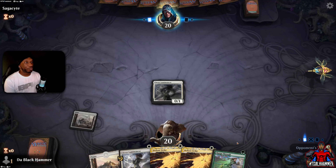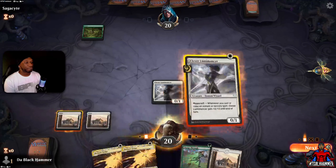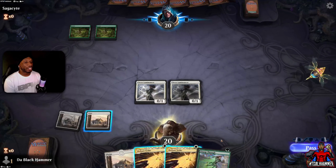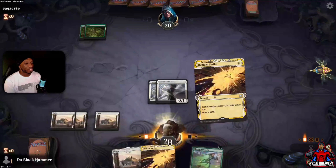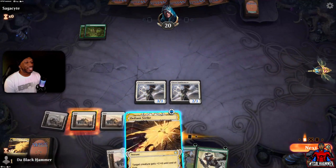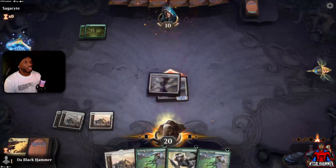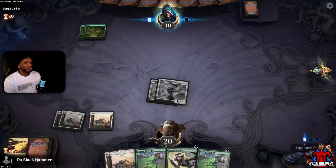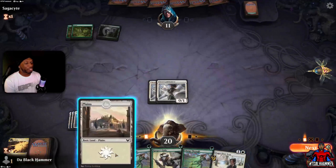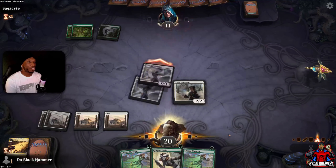Let's see what we can do. Let's put another one down and pass turn. Our opponent can't do anything. Let's draw — I need a land, not a green card, come on! Swinging in for 10 is not bad, but we could have done a lot more with that extra land. That's what happens when you run 22 lands.